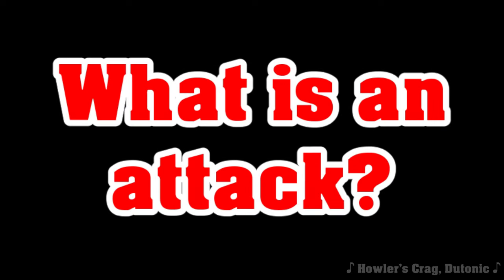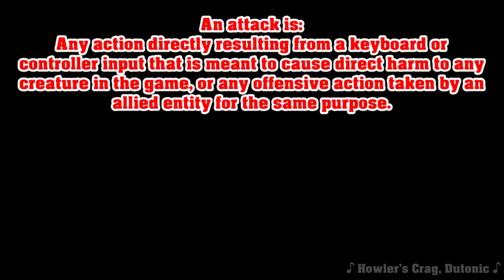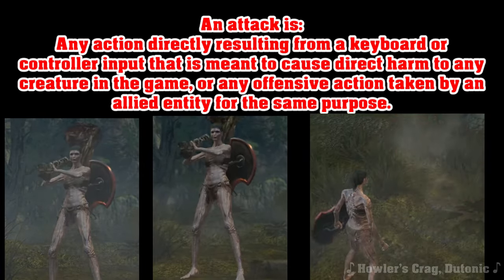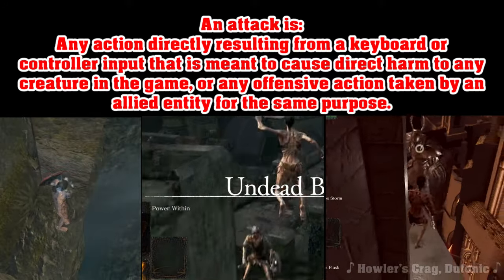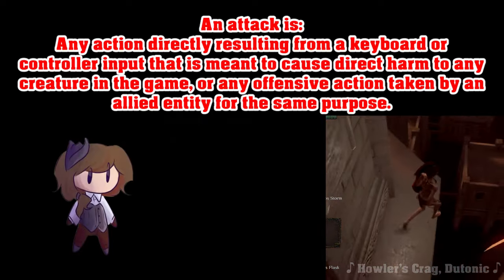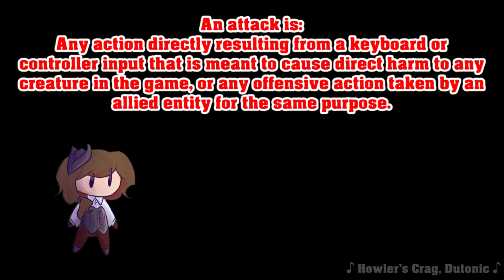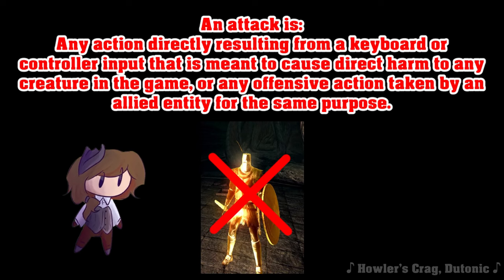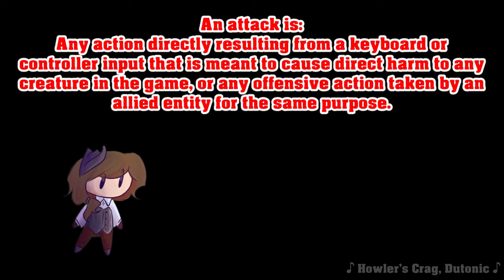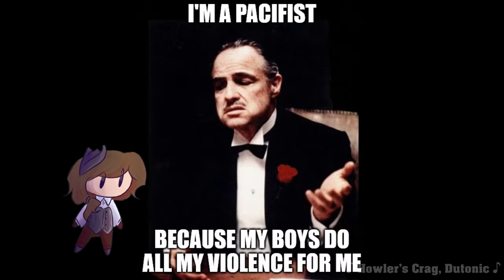We'll start by talking about what constitutes an attack by my rules. For the purposes of this run, I'm defining it as any action directly resulting from a keyboard or controller input that's meant to cause direct harm to any creature in the game, or any offensive action taken by an allied entity for the same purpose. This includes the usual suspects like light and heavy attacks, but also throwing items like a firebomb or a dung pie, kicking a target to knock them off a cliff, purposefully jumping on a target to deal damage goomba-stomp style, or parrying them to get them to fall to their demise. That last line in the definition is particularly important, since it means we're going to be banning the use of any and all summons. I want this to be as close to a true pacifist run as possible, and if your concept of nonviolence is just to place the weight of the violence upon others to keep your hands clean, you're no more a pacifist than a mob boss is.